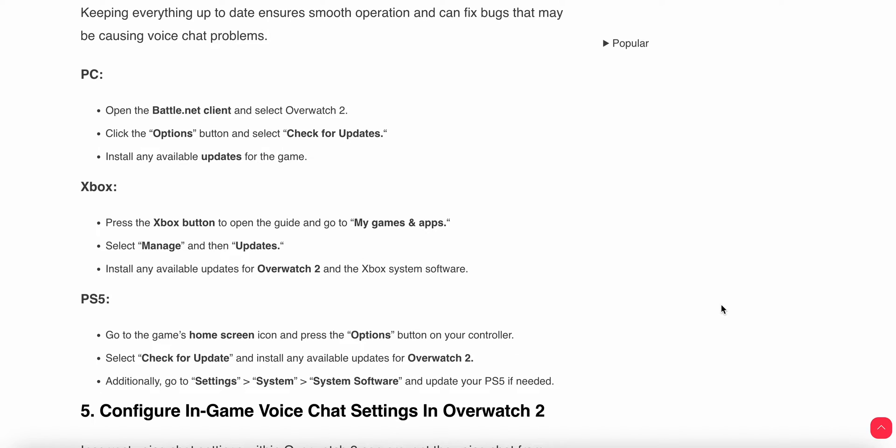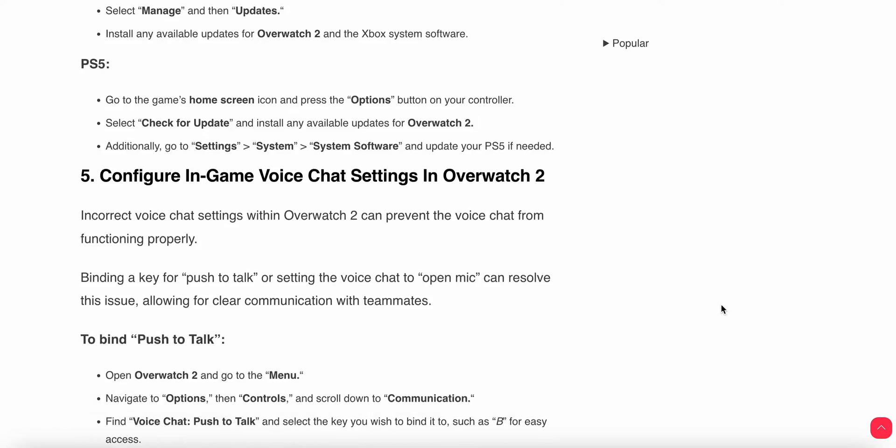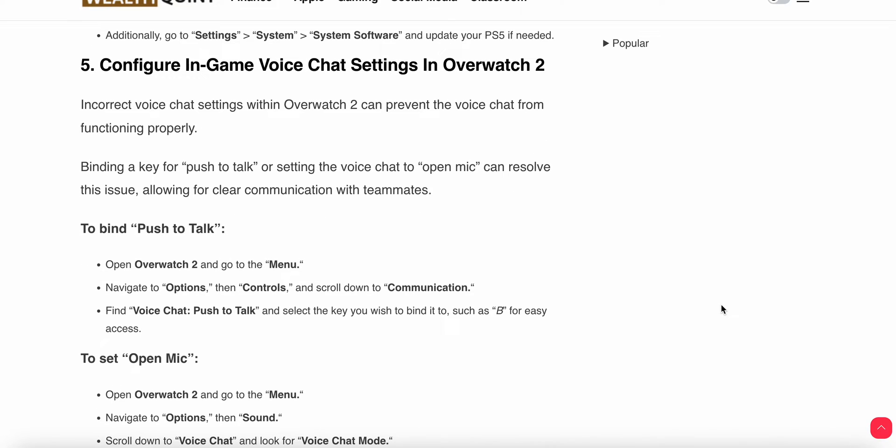For PS5 users, go to the home screen icon, press the Options button on your controller, and select Check for Update. Install any available Overwatch 2 update. Additionally, go to Settings, then System Software, to update your PS5 system software if needed. The fifth option is to configure the in-game voice chat settings in Overwatch 2.